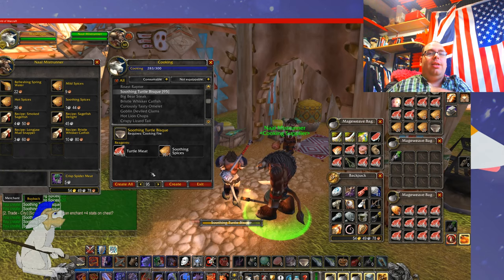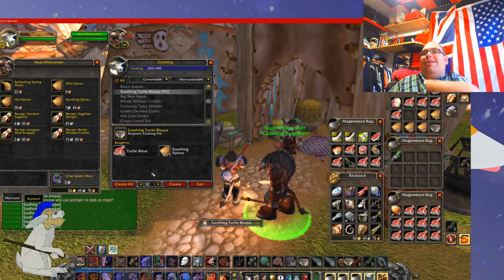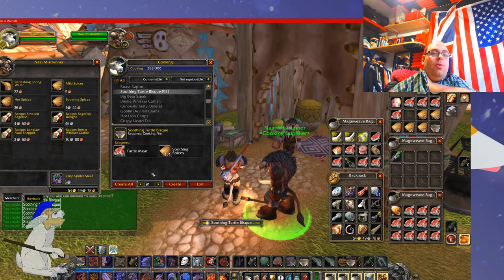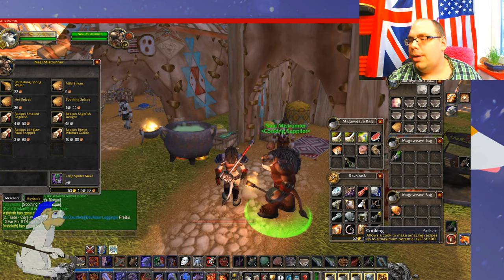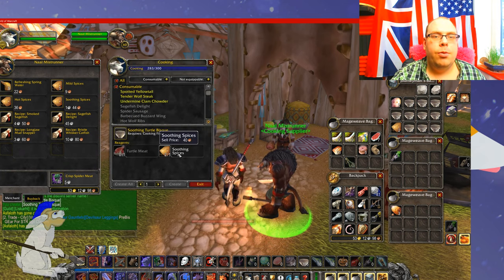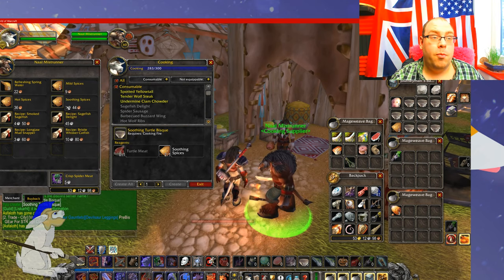What you'll quite often get is you'll discover a gold mine — for example, all of these turtle meats were below the threshold for making a profit from vendoring. I also wanted to warn you about something: if you look in the menu here, it'll list the soothing spices as 40 copper, but this is actually the vendor price. You actually want to look at the real price, which is one silver 44.